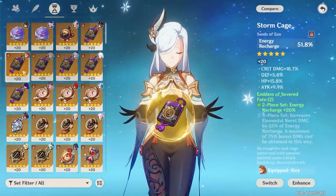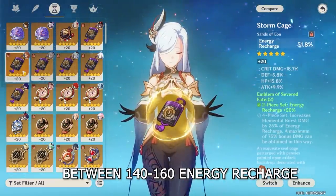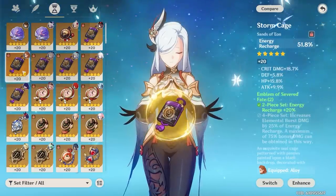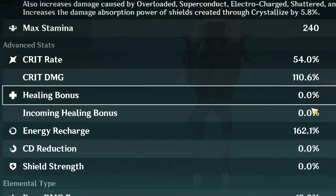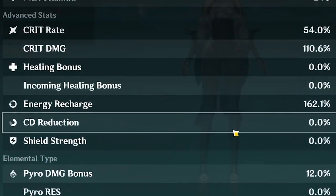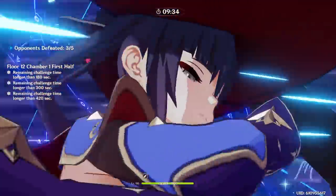The suggested energy recharge range is somewhere between 140% and 160%, depending on your team. If you have Diona to battery her, you can get away with less; without Diona, you'll need a bit more. Personally I run 162% energy recharge and that feels like a sweet spot, letting me get her burst up consistently when needed. Do your own testing for whatever team you use Shenhe on — everyone's account is different, so just make sure to balance your substats appropriately.